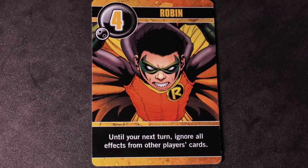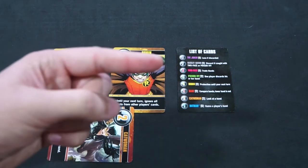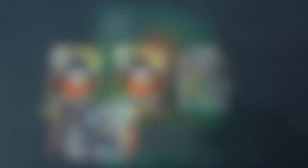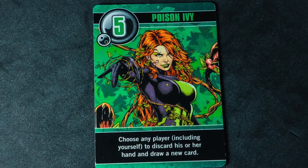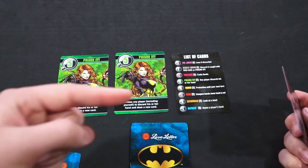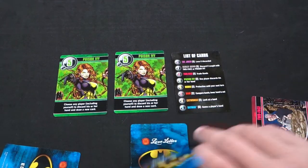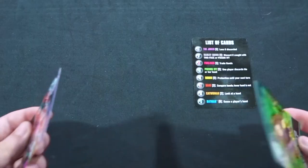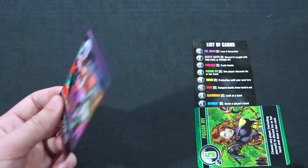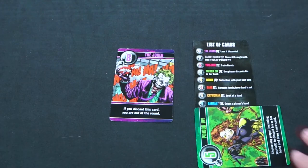The number 4 card is Robin. When playing a Robin card, you are protected from any effects from any other players until your next turn. The number 5 card is Poison Ivy. Poison Ivy allows you to choose another player or yourself to discard the card they currently have in their hand and draw a new one. If the discarded card is the Joker, the player who discarded it is out. In the event there are no cards to draw from, the card removed from the game is allowed to be drawn.